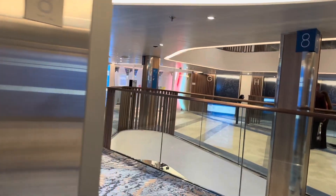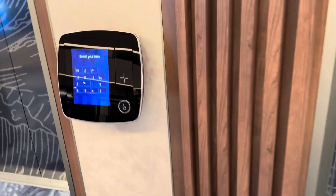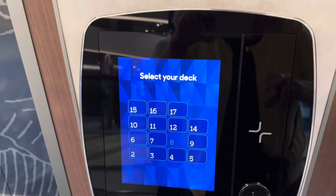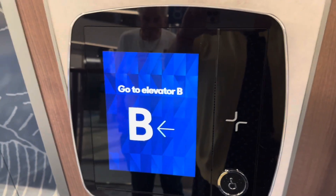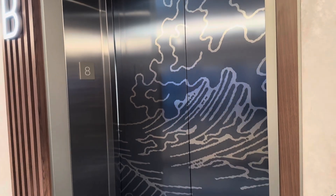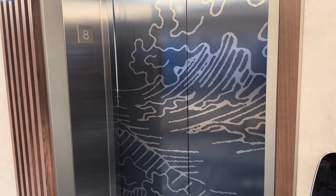Join deck. So now here we are on deck eight, and we're going to decide where we're going to go next. Let's go to the machine here, the little touch pad, and let's select 14. See where it tells us to go. Go to elevator B. We're right here. And now elevator B lights up, and it's going to take us where we want to go when it gets here.